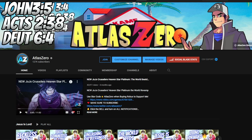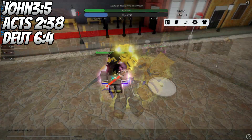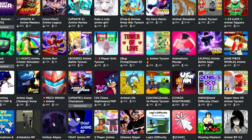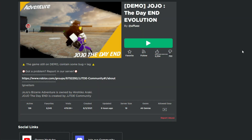In today's video, we're going to be playing a brand new JoJo game on Roblox. The objective is going to be to get some super rare stands and find Dio and destroy him. We've been having a really hard time finding new anime games that have come out on Roblox this past week, but today I was able to stumble upon this JoJo game - JoJo The Day End Evolution.